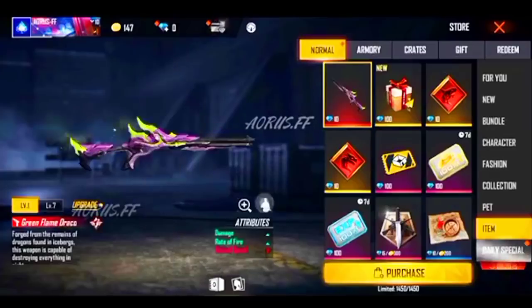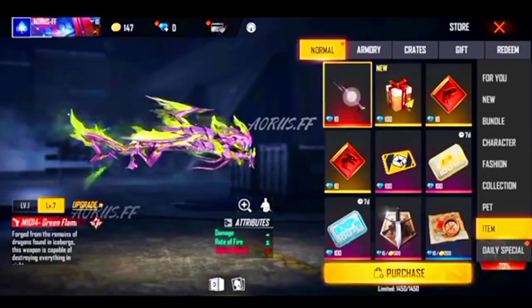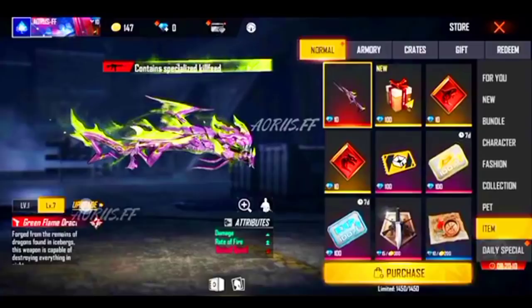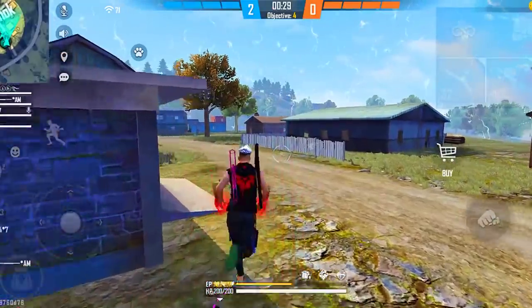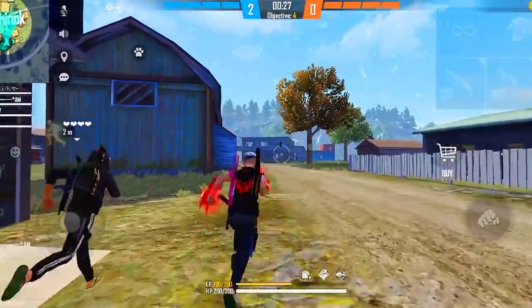Look at this ability — it doesn't have a special ability, but it looks very dangerous. You will see single damage, double rate of fire, and reload speed minus. The look is very different. You will see this look in your Faded Wheel, where you will find the Evo Gun.